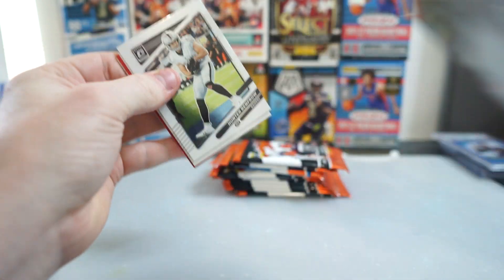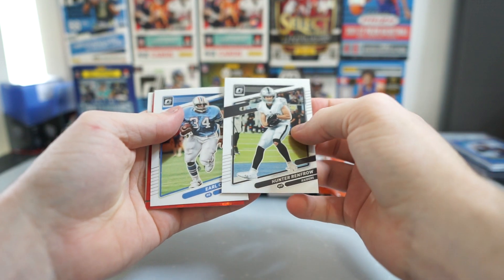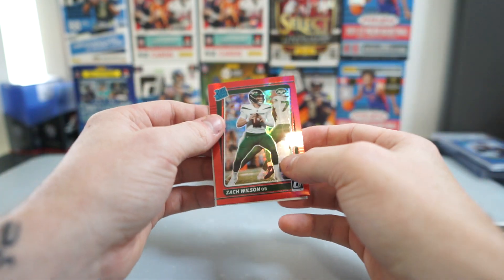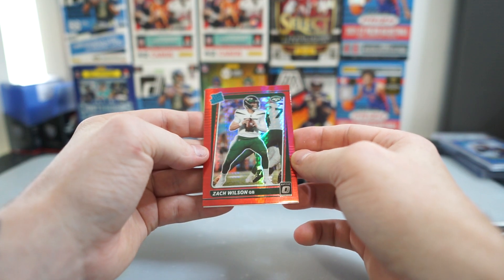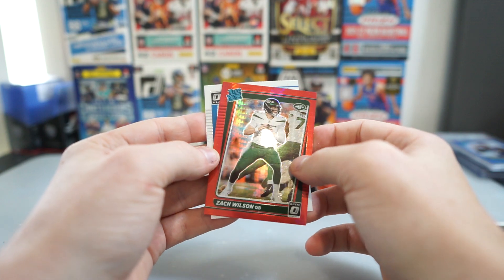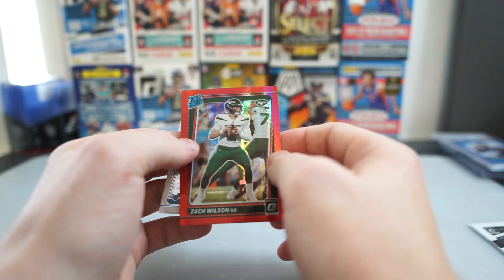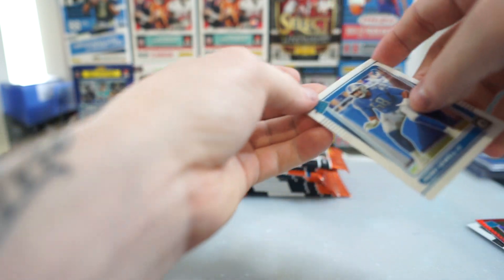Alright, first pack — we got our first Red Wave. I think there's a Red Wave in every box. So Earl Campbell, Hunter Renfro. Oh we got a Zach Wilson first pack! Nice centering, looks good too. Wow, there you go — first pack pull. That is so nice. I'm gonna sleeve that up in a second. Then a Penny Seville.